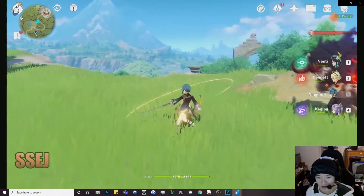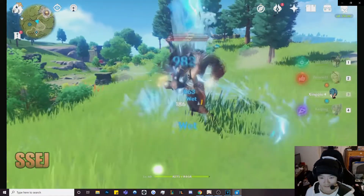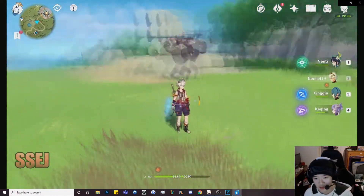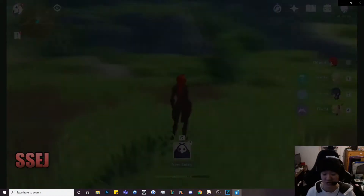So those are my normal attacks. Here it comes — auto attack animation cancel with an ability. Right there. That's how it is. If you are able to manipulate and take advantage of this within your entire gameplay, you're able to literally skyrocket your damage.